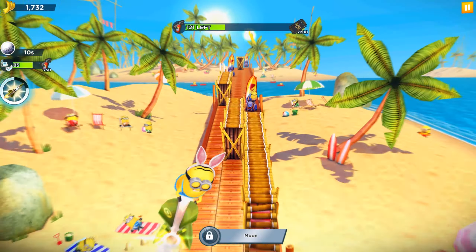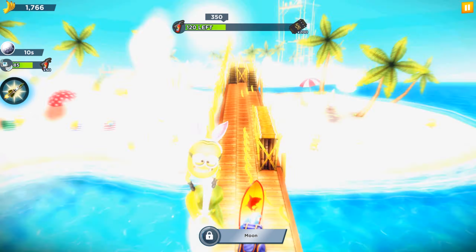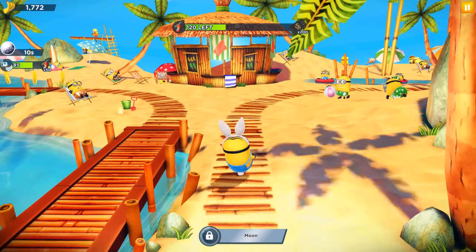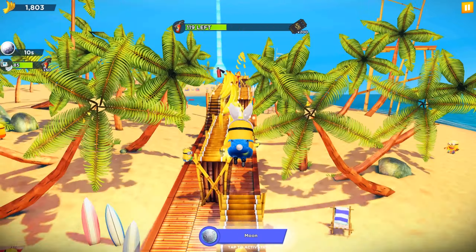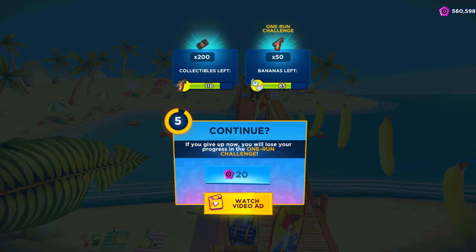We got the socket ability activated, but we are still searching only for banana vacuums. I just remembered that we have the Egyptian Minion, Maid Minion, Cleopatra Minion, and other characters. They own bonuses and power-ups like the banana vacuums, so it would probably be a good choice to play with them.